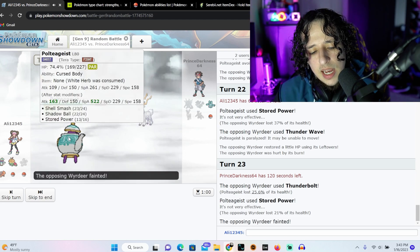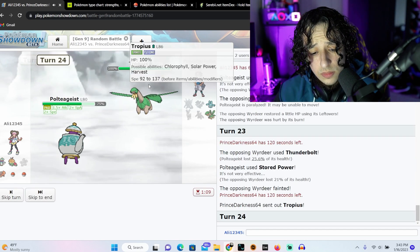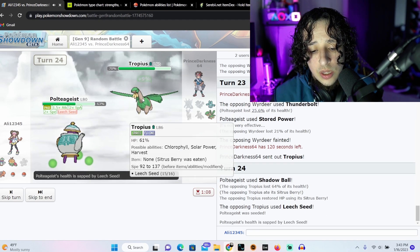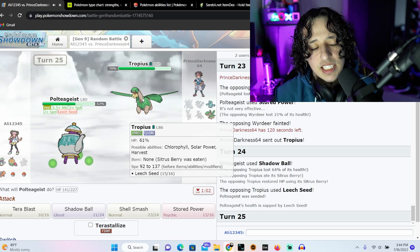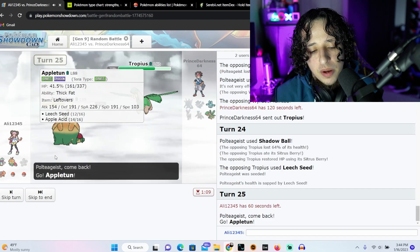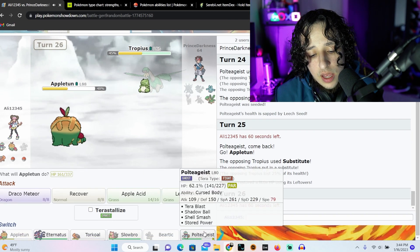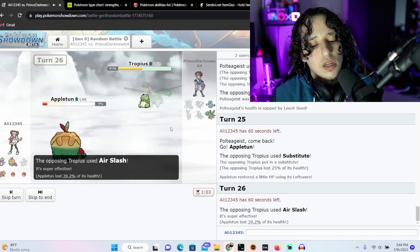Intimidate's not a problem — I have Stored Power. Shadow Ball — terror boss, my attack stat doesn't matter, what matters is my special attack, and that's at 522. This has been really a breeze so far. A Citrus Berry — he probably has Chlorophyll to be honest because Harvest would have activated otherwise. We're gonna switch out, put our grass type pokemon since we'll be resistant. Oh, totally forgot he was a flying type — he's probably gonna use a fly move now.